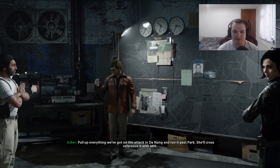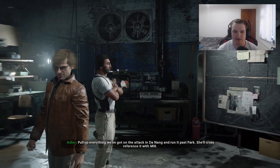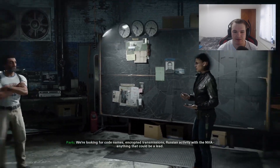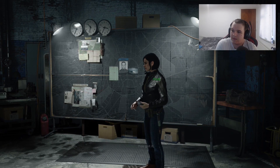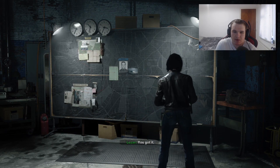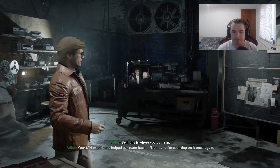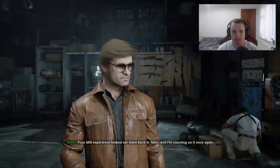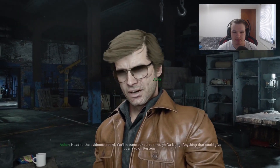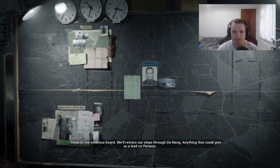Pull off everything we've got on the attack in Da Nang. Cross-reference it with MI6. We're looking for code names, encrypted transmissions, Russian activity with NVA - anything that could be useful. Bell, this is where you come in. Your MI6 experience helped our team back in Nam. I'm counting on them once again. Head to the evidence board. We'll retrace our steps through Da Nang - anything that could give us a lead on Perseus.